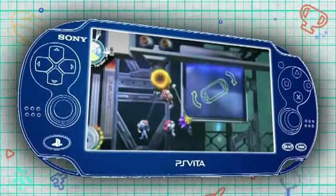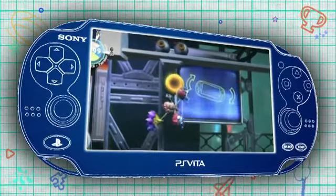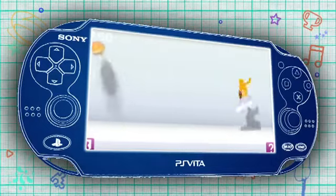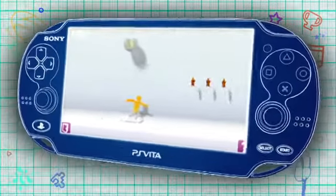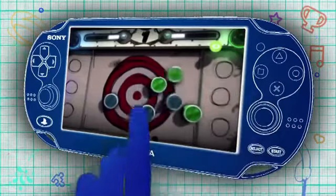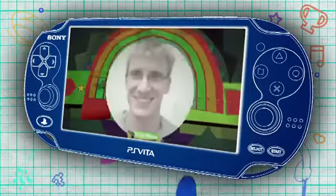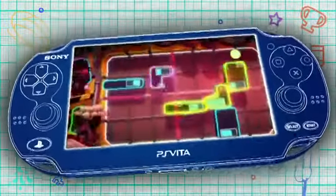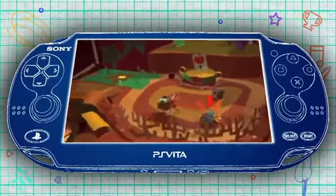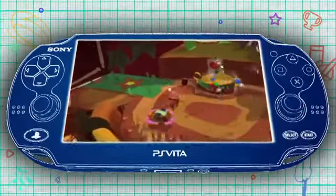PlayStation Vita lets you play all sorts of games in lots of new and exciting ways. If you've used the Welcome Park app, you'll have seen some of the awesome functions that you can use to play games. You can swipe your fingers across the touchscreen, use the rear touchpad, take pictures with the front or rear camera, tilt your PS Vita in any direction to move the game world, or use the dual analog sticks for complete control.